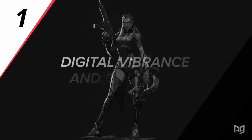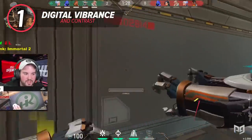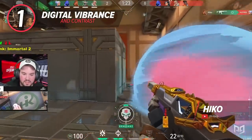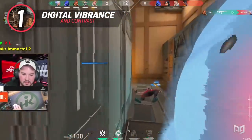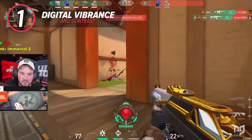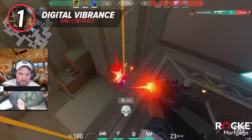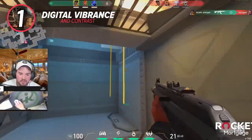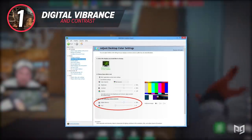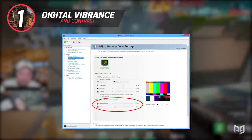For our first tip of the day, we will be talking about a graphic setting within your computer that will allow you to see enemies with better visual clarity. These settings surprisingly aren't that well known by the PC gaming community, but they have the potential to impact your in-game visibility by such a wide margin. These two settings are Digital Vibrance and Contrast, and I'm going to tell you exactly what they do and how to manipulate them. Head to your desktop and right-click anywhere on your screen, click on NVIDIA Control Panel, and head to the Adjust Desktop Color Settings tab. This tab is where you will have all the tools you need to manipulate your monitor's color and brightness settings.